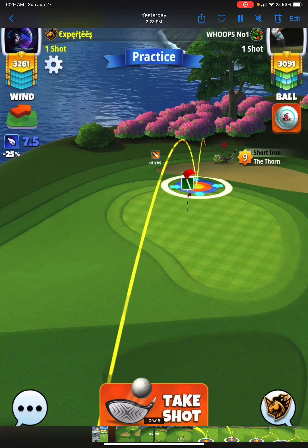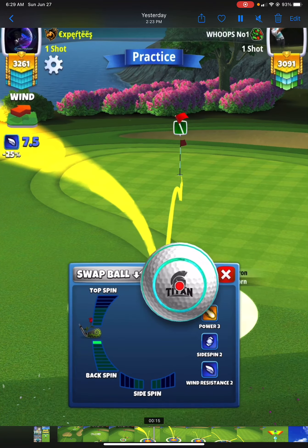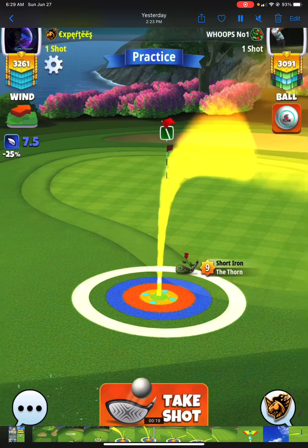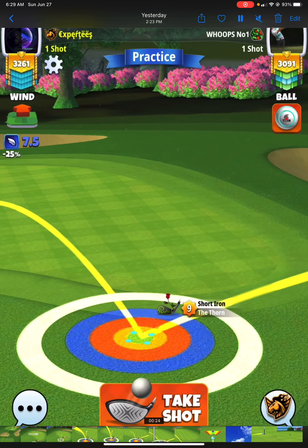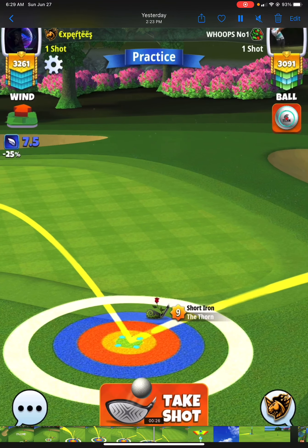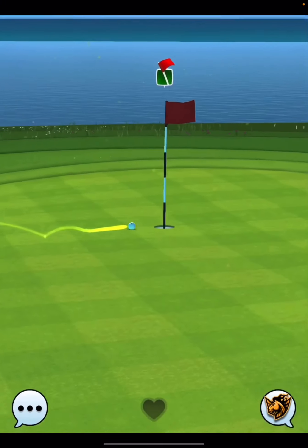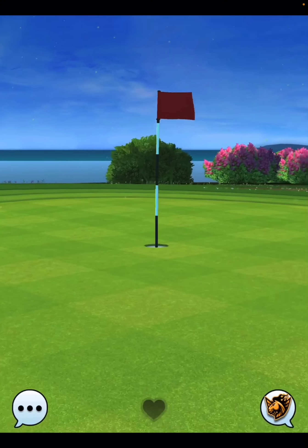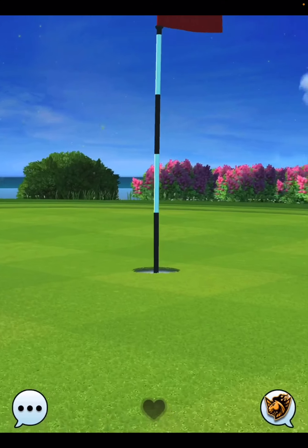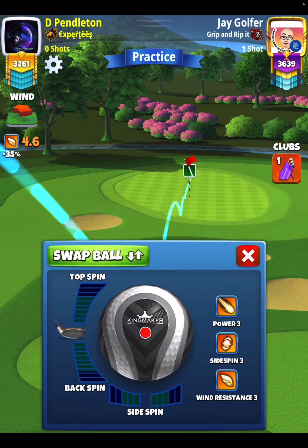For shot number two, I play zero percent at mid with my Thorn. Be careful — the green is very glitchy. We use one bar of backspin, ball guideline going through the hole. This is a zero percent pull at mid distance. Perfect shot and we get the sink to fall into the cup — an eagle on hole number one.